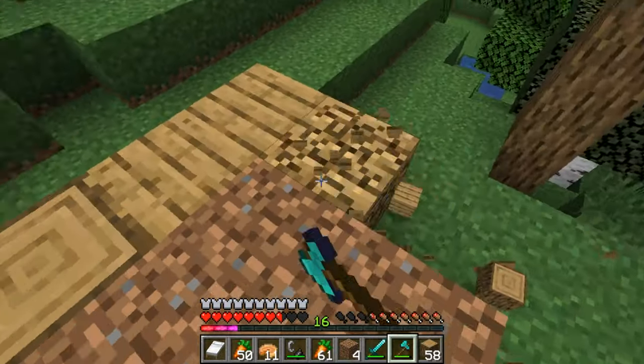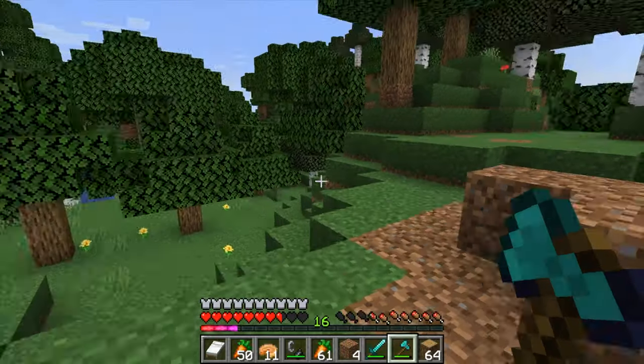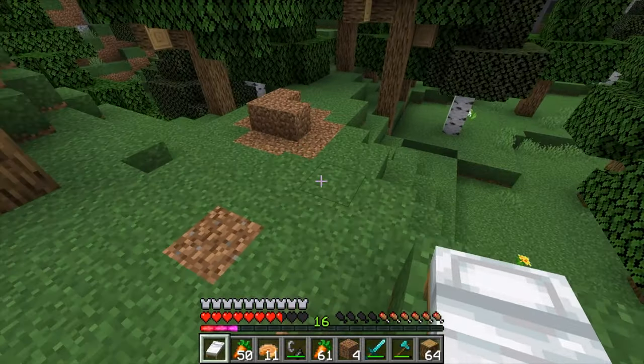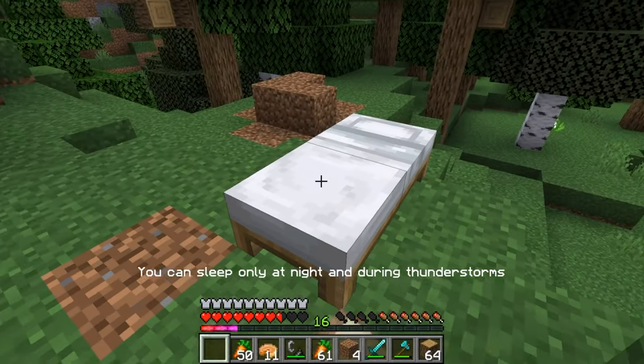First we're going to have to take out a large area of trees and then flatten this area out a lot. I figured the deforesting part would look pretty cool as a third person time lapse, so as soon as I sleep in this bed that's what happened. Turns out that time lapse actually did not look very good — you couldn't really see me going around cutting down all the trees, so it's going to be a big jump to the next clip.